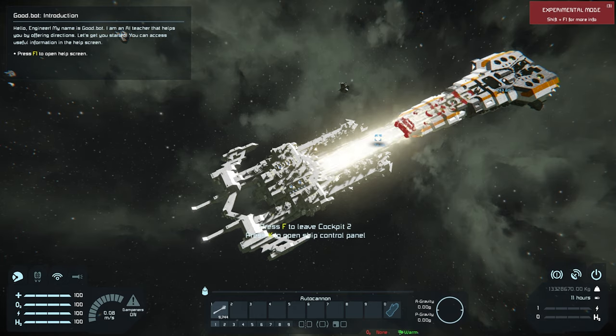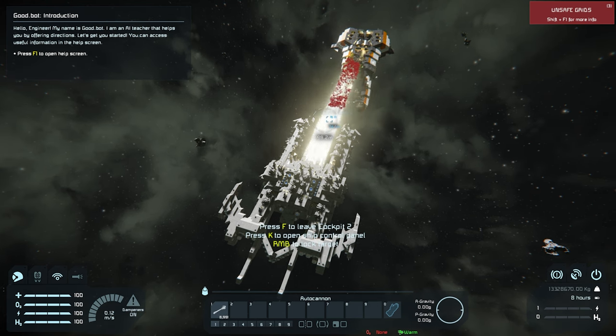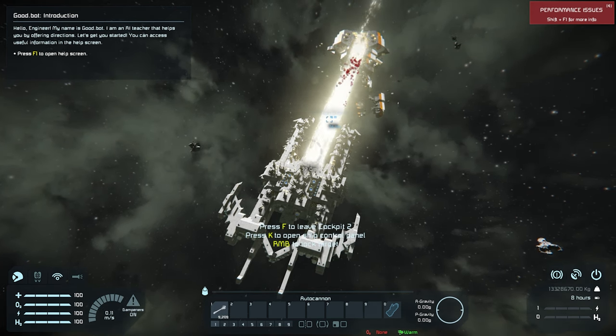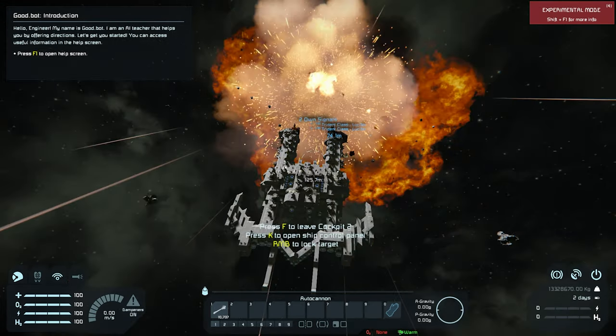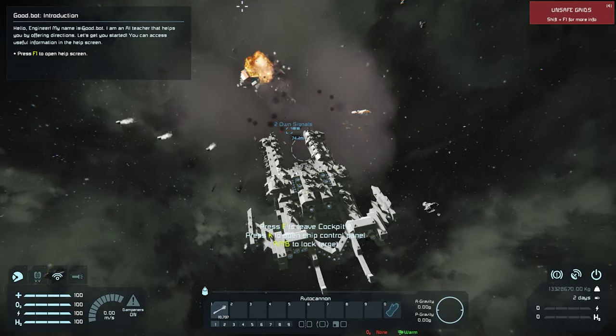Hey, look, buddy. I'm an engineer. That means I solve problems. Not problems like, what is beauty? Because that will fall within the purview of your conundrum of philosophy. I solve practical problems. For instance, how am I going to cut your ship in half? The answer: use a gun. And if that doesn't work, use more guns. I split this boat in half!